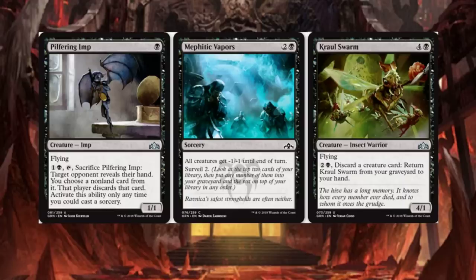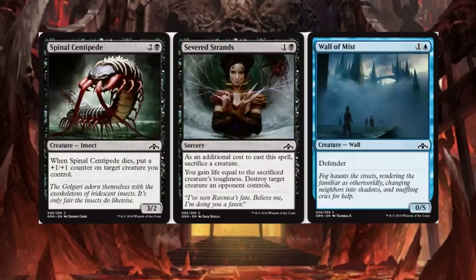Crawl Swarm is a 5-drop, Flying 4/1. For 3, discard a creature card: return Crawl Swarm from your graveyard to your hand. At least it comes back to your hand — that's pretty cool.